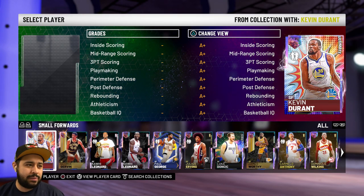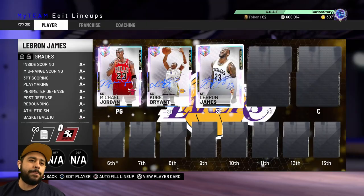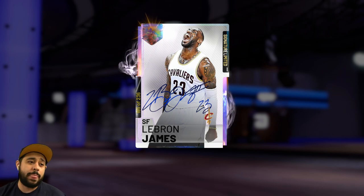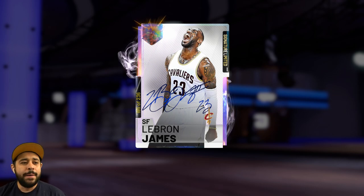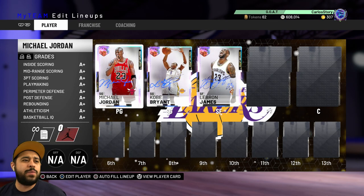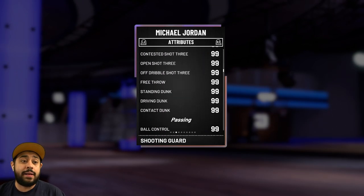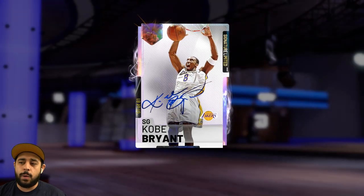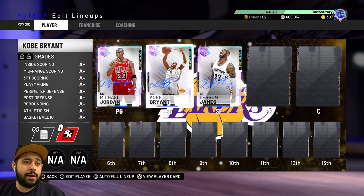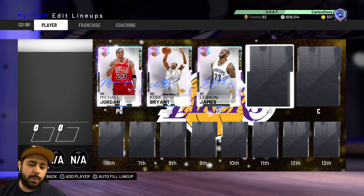We also have another goat at small forward — the one and only LeBron James, one of 236. LeBron definitely had a lot more than Jordan and Kobe, but still we had one of them. These cards were all 99 overall — 99 everything, not 98 here or 90s, literally 99 everything. Same with Kobe, same with LeBron James.